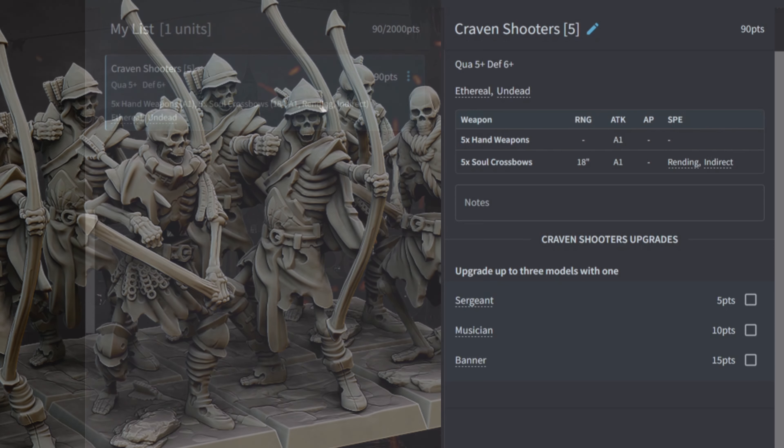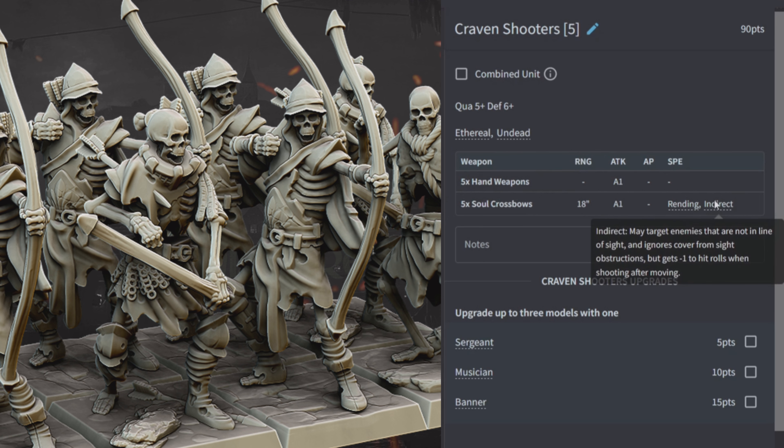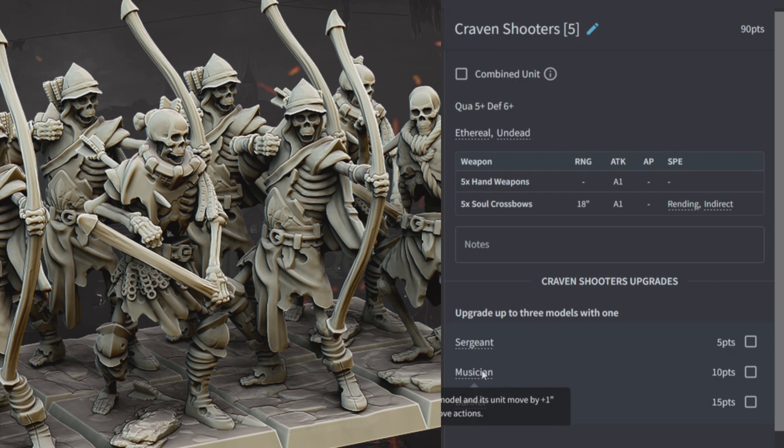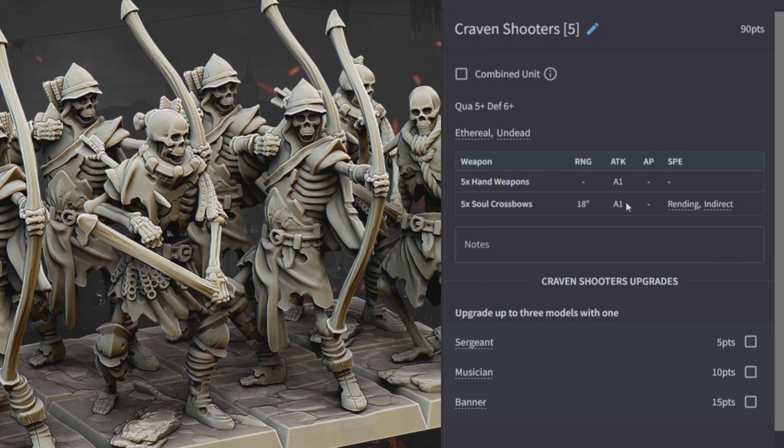Craven Shooters: five of them for 90 points, quality 5, defense 6. They have Ethereal and Undead, come with hand weapons for one attack and solo crossbows for one shot at 18 inches with Rending and Indirect. The only upgrades are Sergeant, Musician, or Banner. This is a cool unit to sit behind terrain — their Indirect crossbows mean they can shoot anybody on the board within 18 inches, covering an objective or peppering the enemy from behind your front line.